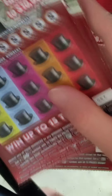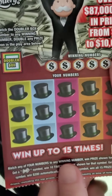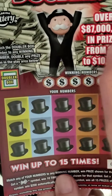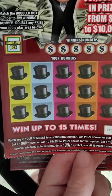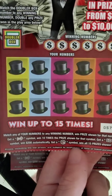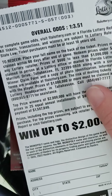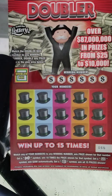I got tickets 56 through 59. The doubler box has to get the prize for the winning numbers, otherwise it's a matching number game. When the prize shows, get the dog symbol to win 10 times the prize. Get the go symbol for $200, and the hotel wins all 15 prizes. Odds on this game is 1 in 3.51.